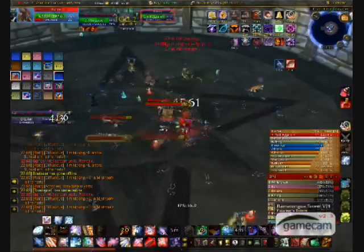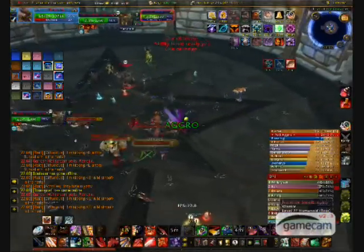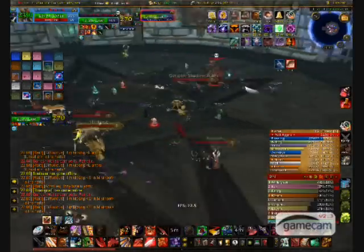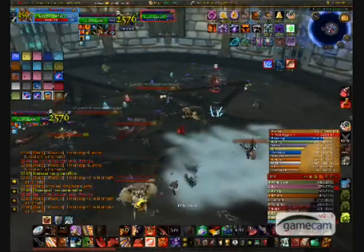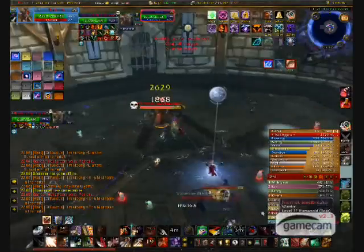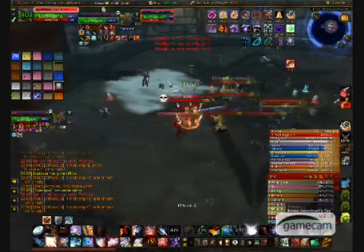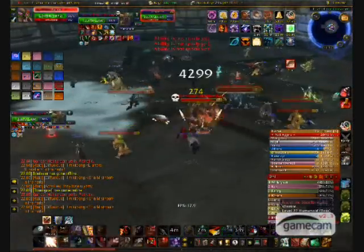The Resto Druid will cast HoTs, Nourish, and Regrowth, while the Boomkin will cast multiple Druid spells along with Entangling Roots. The Hunter has a pet and will use multiple traps against you. The Mage will Blink, Frost Trap, and Polymorph you.